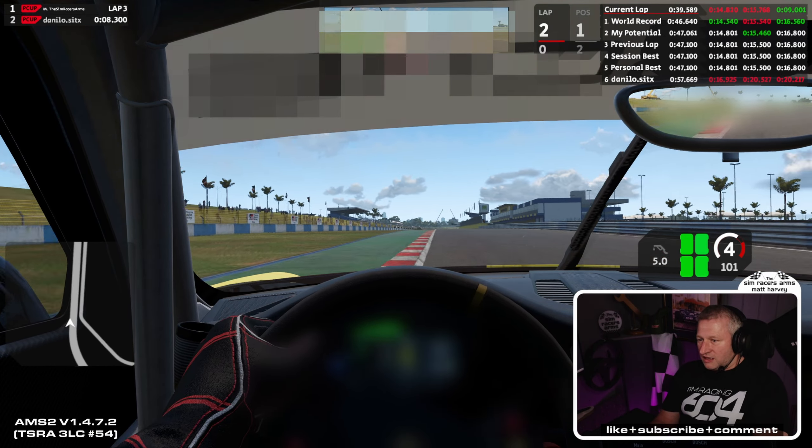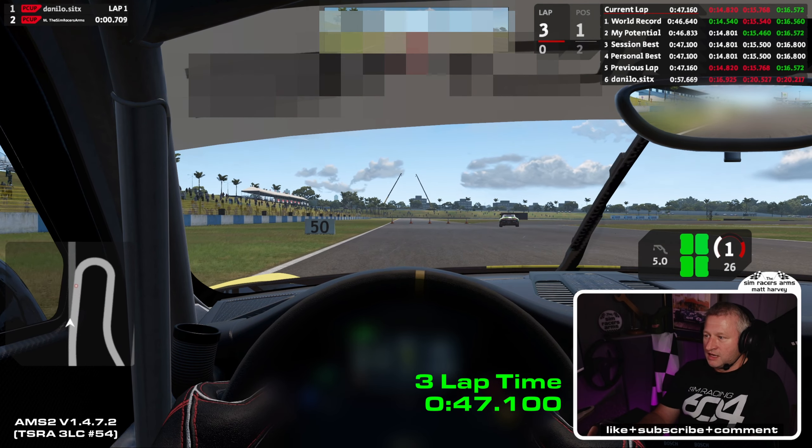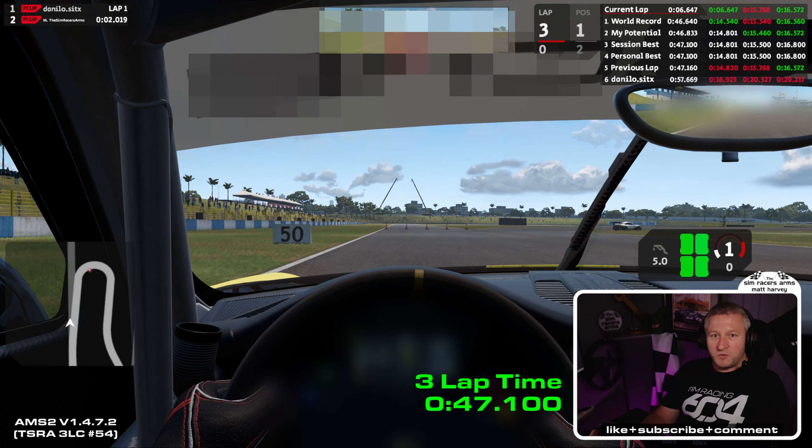At the end of this lap it looks like our lap 2, as usual, is our fastest. After the randomiser we will push on and try to get our ultimately fast lap, and hopefully get the world record. I challenge you guys to push the 3 lap and let me know down below, then push on to the fastest lap and also let me know in the comments. So let's go and look at the randomiser.